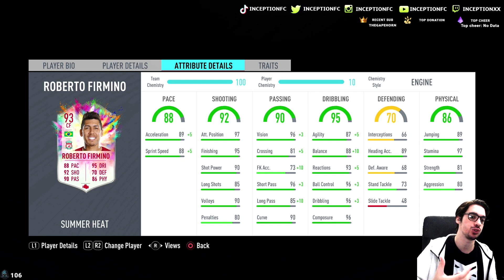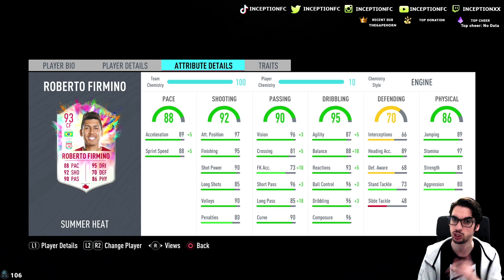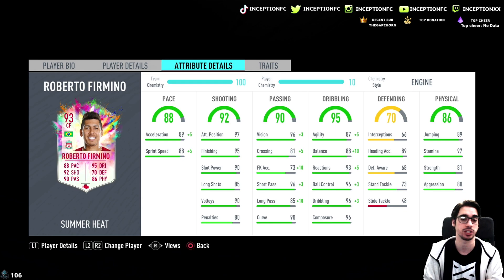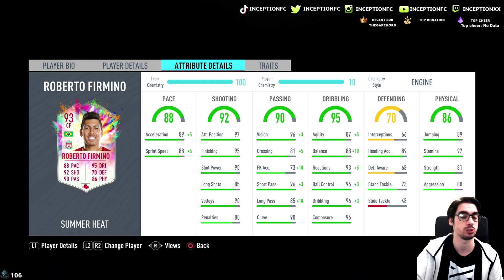I'm thinking mostly of using this card as a CAM, because I believe João Pedro and his Brazilian team is a high/medium work rated player, so it will definitely work off nicely with Roberto Firmino playing in the CAM. But I do want to try him out in the striker position as well. With Roberto Firmino in the CAM spot, the passing stat increase with the engine chemistry style is always a welcome one. We gave him the engine to increase his pace as well as his dribbling as much as possible.